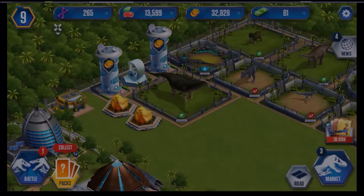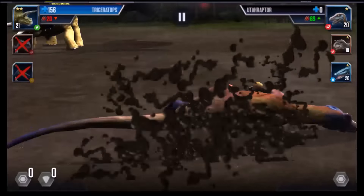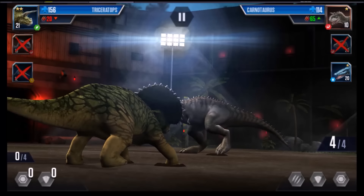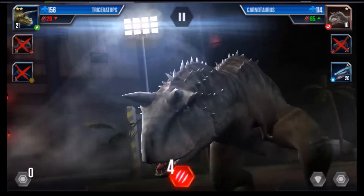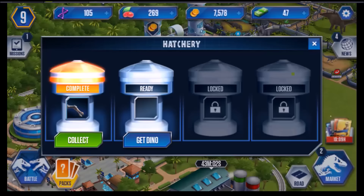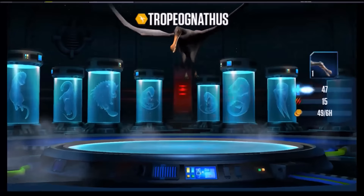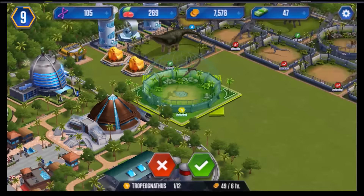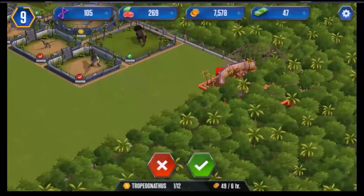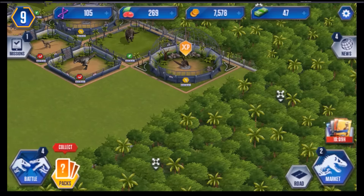We are getting close to level 10. Here is our matchup — Triceratops takes out the Utiraptor. Oh, sorry guys, I started this one in the middle — I apologize for that. And that guy took me out. Well, maybe that's why I started in the middle, because I lost. What do we got? Tropiognathus — is that right guys? Tropiognathus — sorry, I'm not that good at pronouncing dinosaur names.